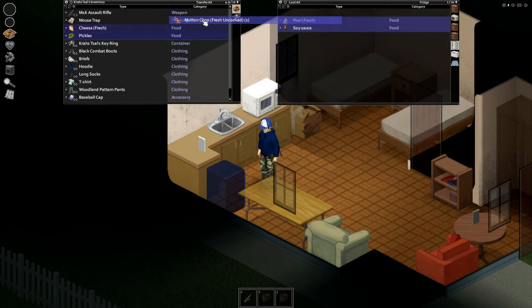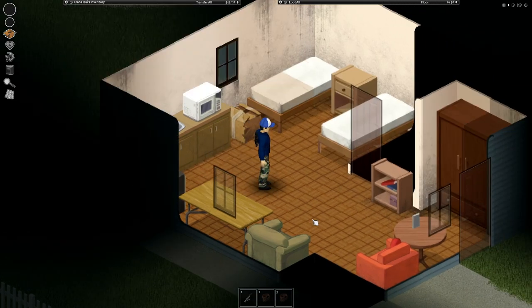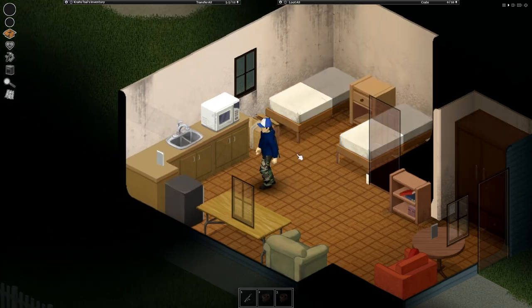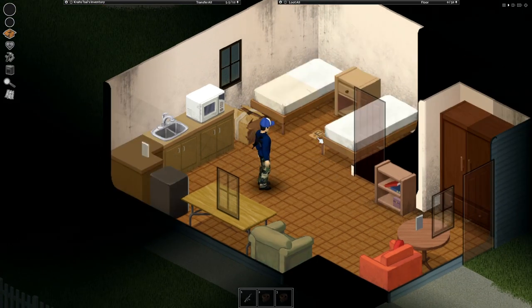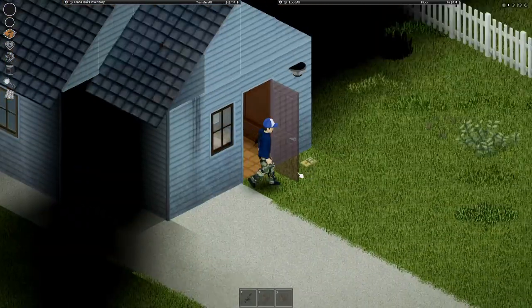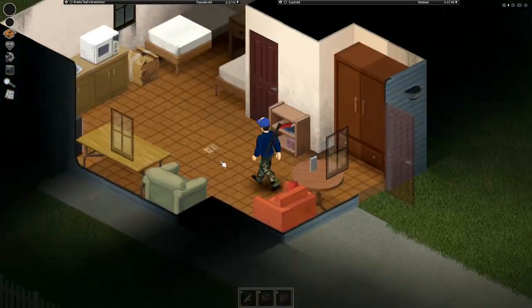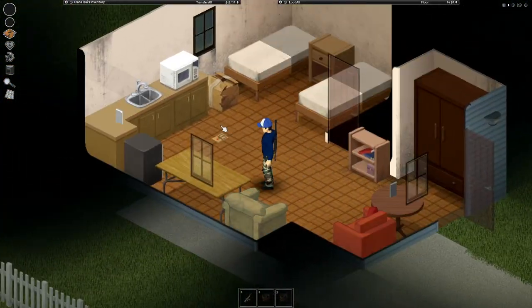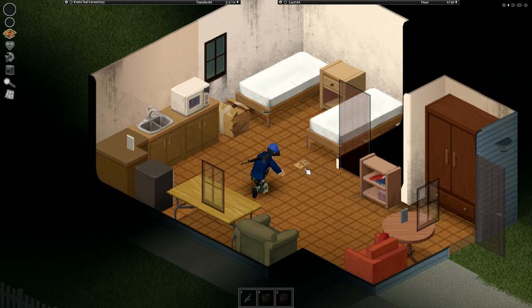Whatever you wanna bait your little household rodents with. And then you place mousetraps — right click that — very easy. Now you can pretty much put this everywhere. My rodents mostly invaded my living space, so I'm gonna put it over here.